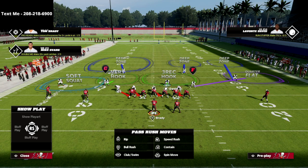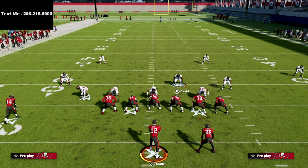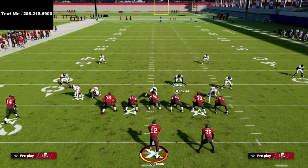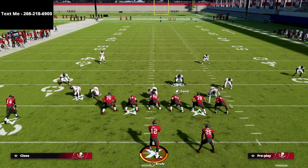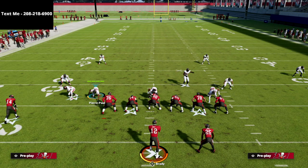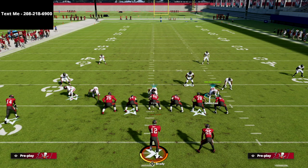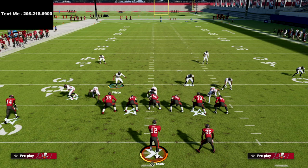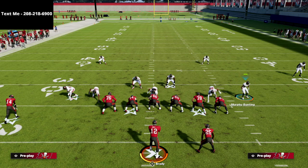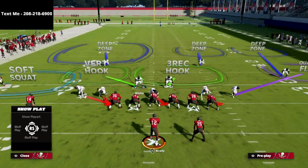The setup is really simple. We're going to spread our defensive line and crash it either down or to the opposite side of this linebacker. I like to spread my line and spread my linebackers as well — it helps the pressure significantly. Then I bring these linebackers in tight and throw that slot corner off this edge to clean up the set.